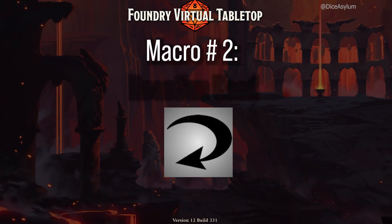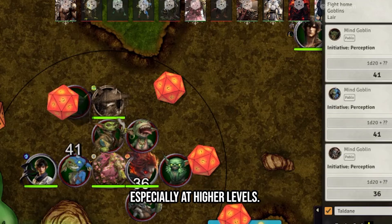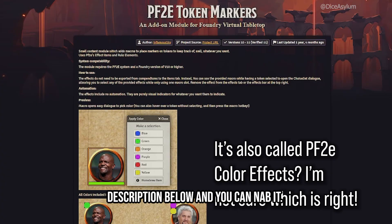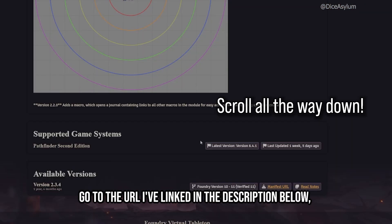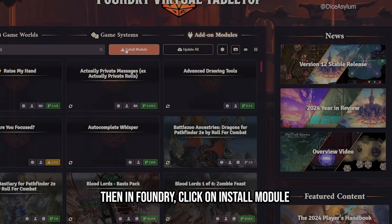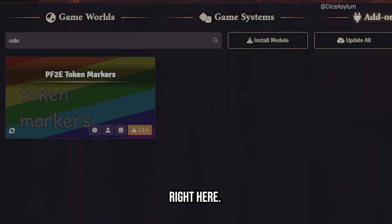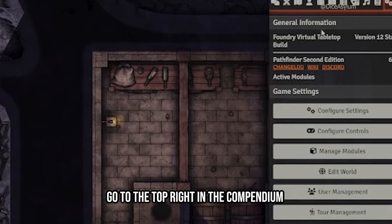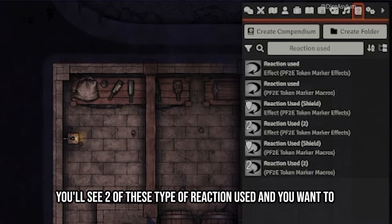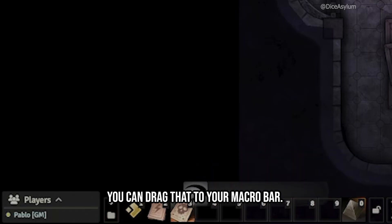Macro number two: reaction used. It is an absolute pain trying to remember which enemies and players have used their reactions, especially at higher levels. This macro comes from a module that is not technically listed, so I'm going to give you the link in the description below. It's called PF2E Token Marker. Go to the URL linked in the description, right-click on manifest URL, and copy the link address. Then in Foundry, click on install module, paste it in the manifest URL field at the very bottom, and install it. Having made sure this module is activated in your world, go to the compendium on the top right and type "reaction used." You'll see two of each type — import the one that has "marker macros" underneath it. Save the macro and drag it to your macro bar.